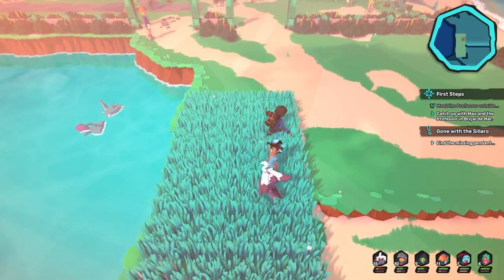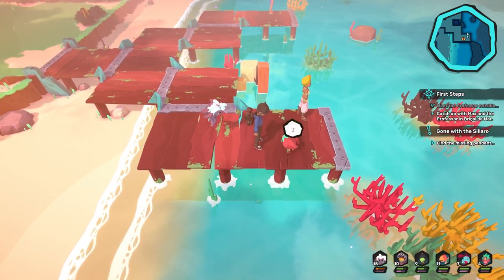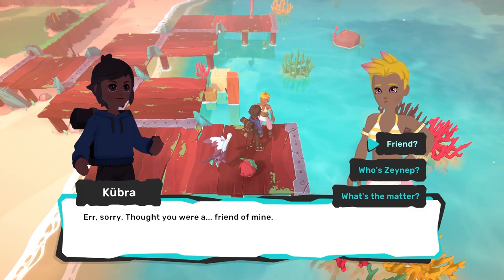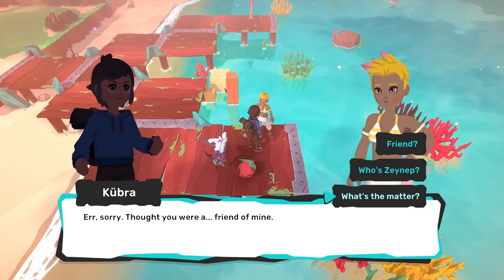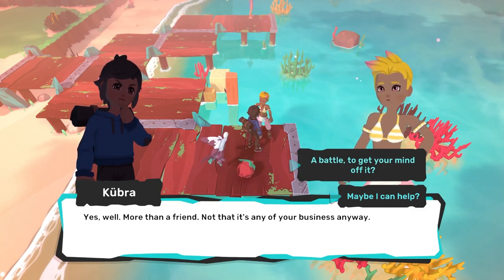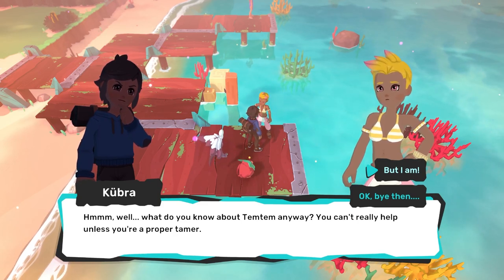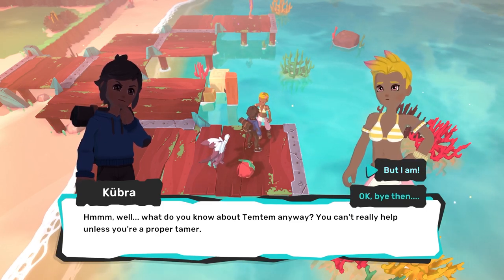We need a Spionki or a Ganky — we need the Electric Type. What are you doing, just chilling? Listen, Zeynep... Kubra. I thought you were a friend of mine. What's the matter? It's none of my business, but I'm very willing to know what's going on with you. Well, more than a friend — not that it's any of your business anyway. Maybe I can help? A battle to get your mind off of it? Nah, I don't feel like it. What do you know about Temtem anyway? You can't really help unless you're a proper tamer. I am a proper tamer — I have my license.